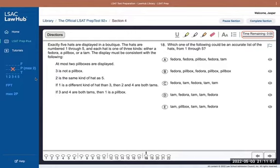Rule: two is the same kind of hat as five — so two and five are the same. That's not the most helpful with this grid setup; basically two and five are the same, and at this point it could be any of the different types. Next rule: if one is a different kind of hat than three, then two and four are both Tams — so two equals T and four equals T.